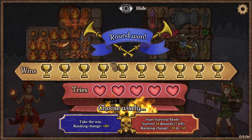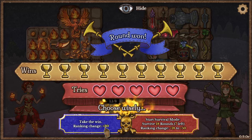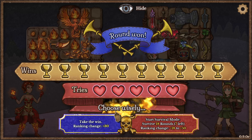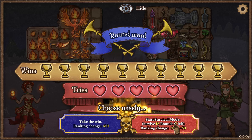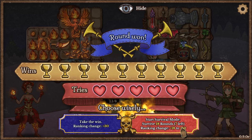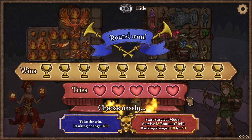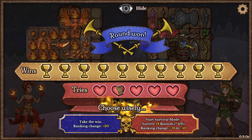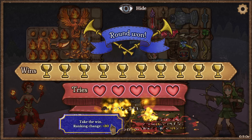Like Super Auto Pets, you get your 10 wins and you finish. The difference here is I can take the win and get plus 30 to my ranking, or I can go into survival mode. If I survive 18 rounds — there are 7 left — my ranking could increase from between 18 to 50. I don't really particularly care about my ranking. I'd rather just take the win. Ranking change plus 30.